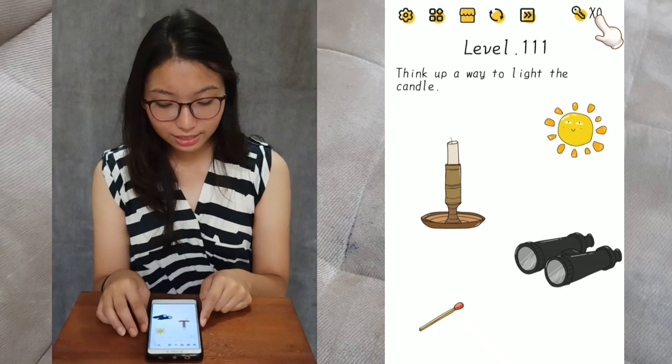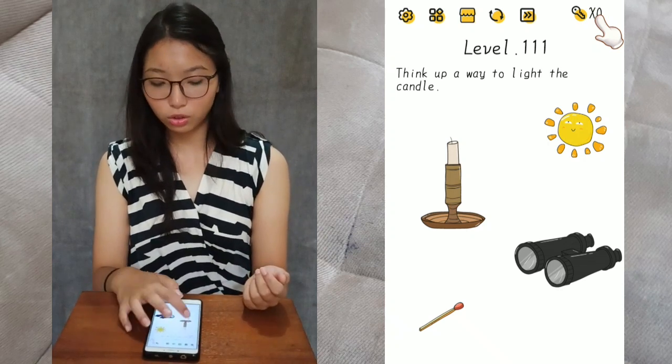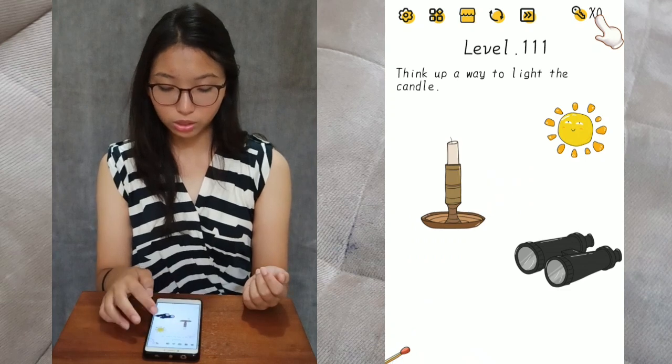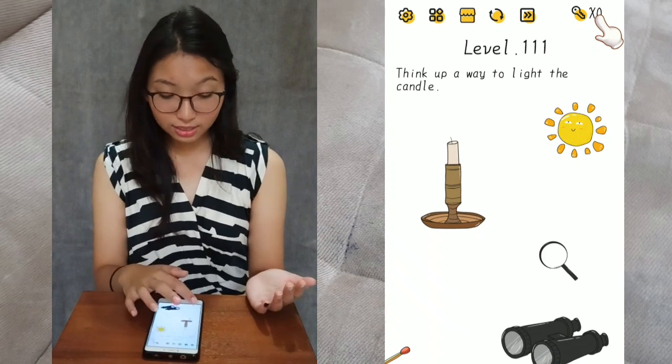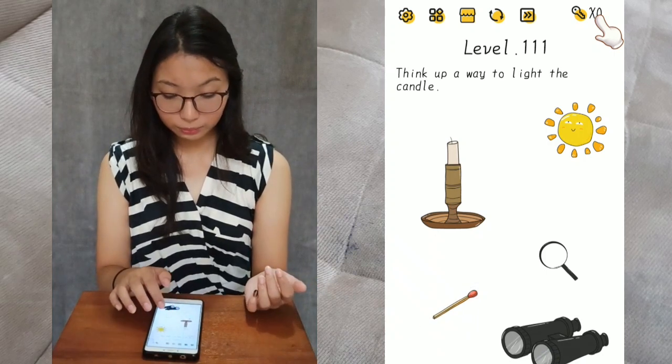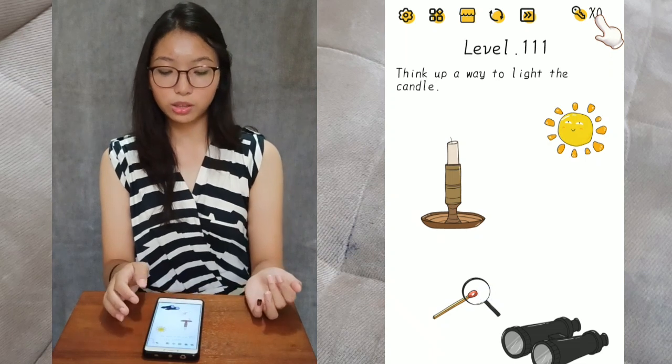Think up a way to light the candle. There is a hidden object here. You can move the objects and you'll see that you find a magnifying glass. Then you will need to use the magnifying glass to burn the matchstick.